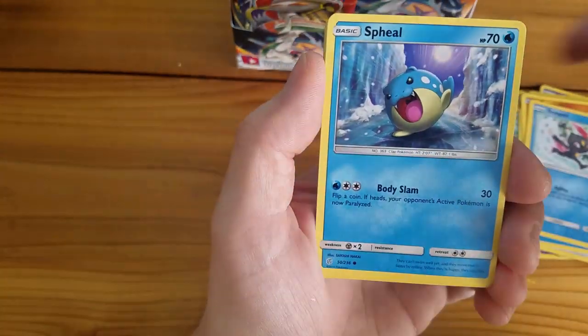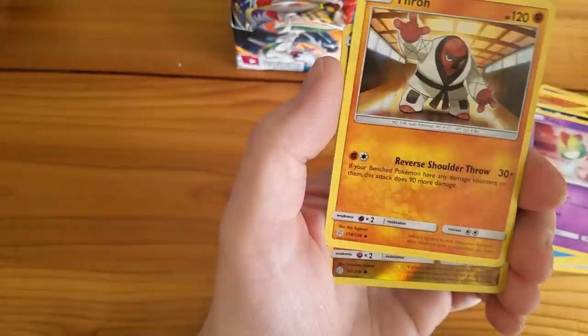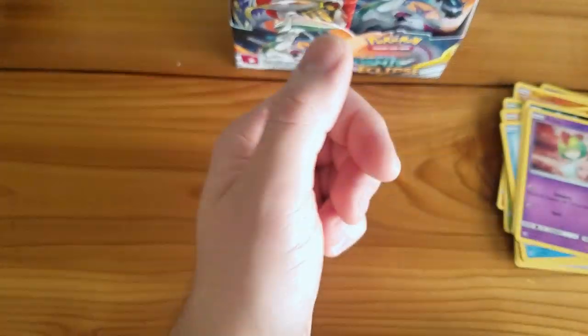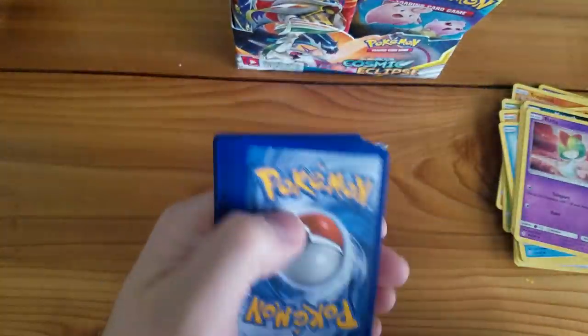Fourth pack: Trapinch, Sneasel, Seel, Alolan Meowth, Ralts, Leaf Energy, Heracross, Rockruff, Throh, Jangmo-o, Reverse Holo, and a Crabominable. That was very weird.